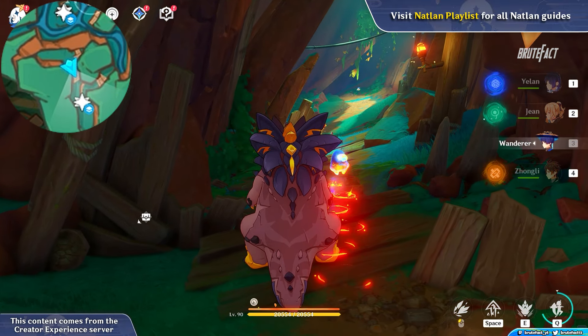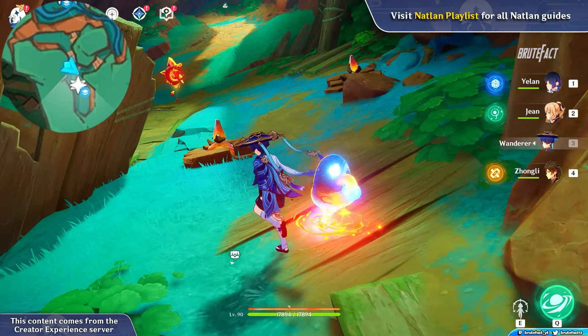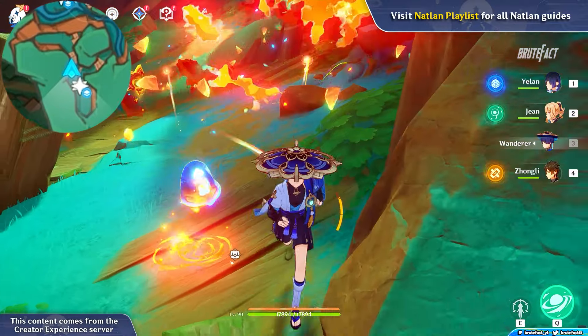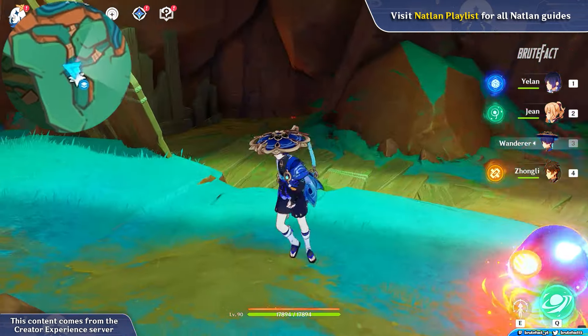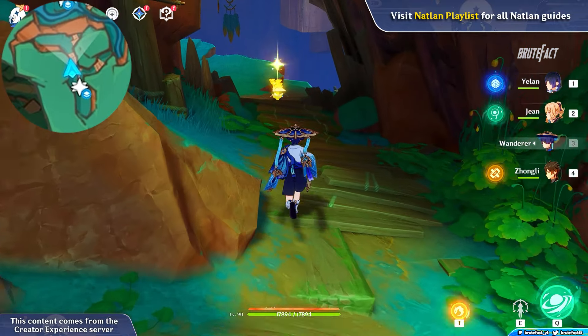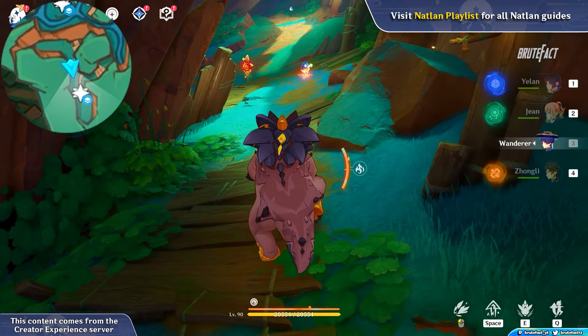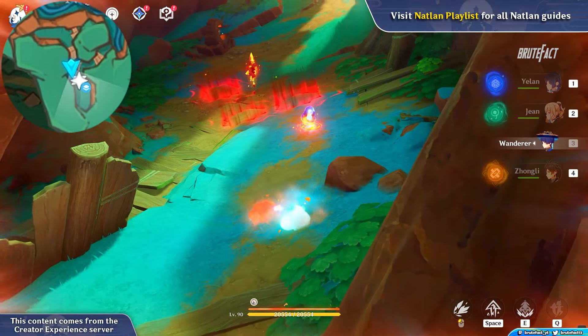Follow the Seelie. Use the Saurian to remove all the obstacles. Go underground and use the Saurian's normal attack to remove the obstacles.